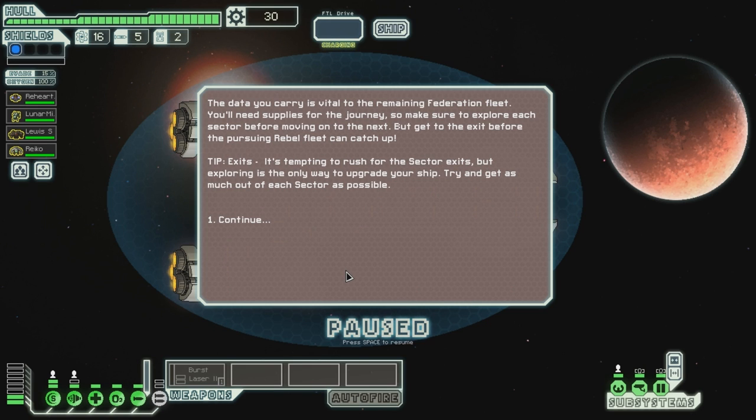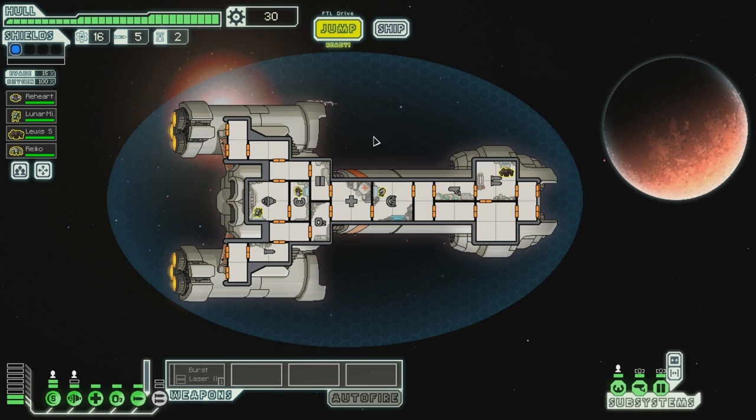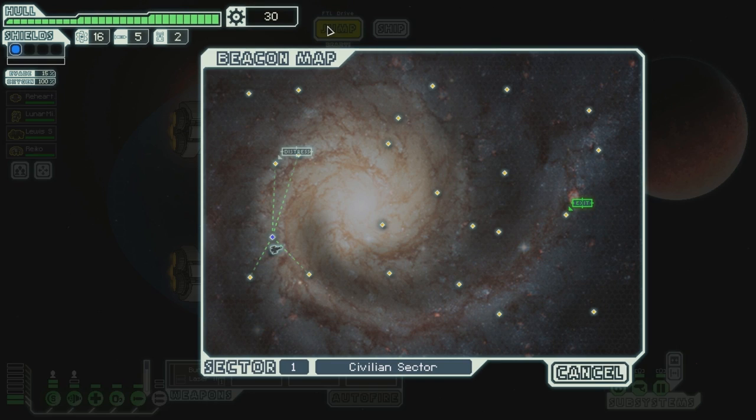Okay, the data you carry is vital for the remaining Federation fleet. The piloting is in here - that's quite interesting. There is the special system, that's for the big cannon. Louis S is in here. Considering no one has any skills, I think I want Louis somewhere in the middle. Mr. NG Reiko is gonna be at the weapons. Maybe he should be on the shields - I think this will be fine for now. There's the special weapon powering up. We'll need the burst laser of course. Let's jump.